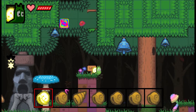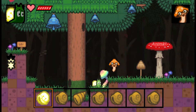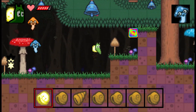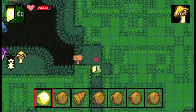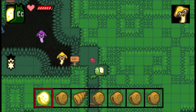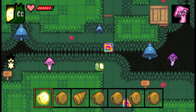Welcome to level two — 'You won't find any light energy flying from the sky in this place.' Got to go into this tree and we have to avoid the mushrooms because they hurt us a lot. Let's hop up here and get into the trees. Here's an example of a secret — there are a lot of hidden areas in this place specifically.